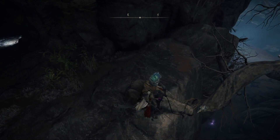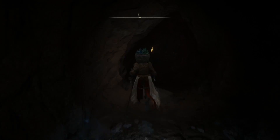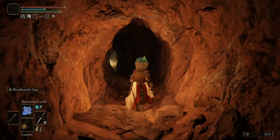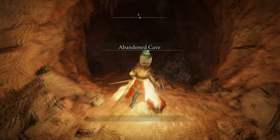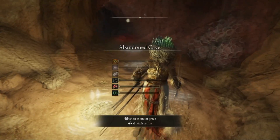I got a bit intrigued by the purple thing at the bottom, got a bit greedy, but jumped back up. Anywho, we are going to make our way into the cave right now and there is going to be a nice little grace site down at the bottom. I do recommend you guys grab hold of the lantern or a torch. We are here in the Abandoned Cave and we are using the lantern because it gets pretty dark.